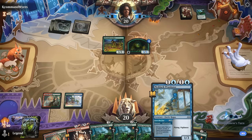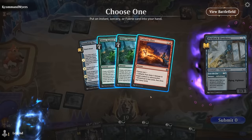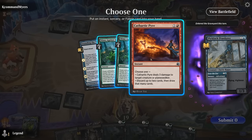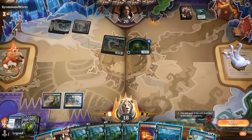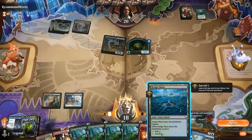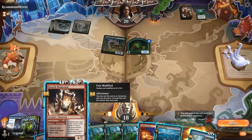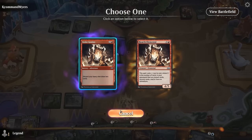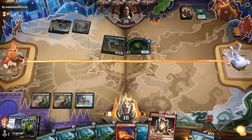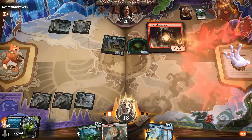Opponent makes a 3/3. We grab a Pyre and could already make a 4/4 if we'd like. We could make a 4/4 now and then next turn Surveil, discard more to Hearth Elemental and cast it — or just Adventure now and cast it, so any Slimes we draw will be pretty large. Let's just go big. We play our land and adventure — drawing one Slime Against Humanity, so that makes an 8/8. Now we're happy to draw more.